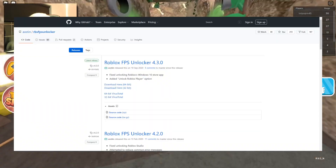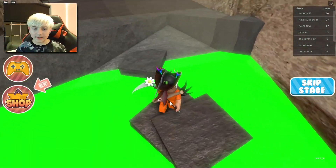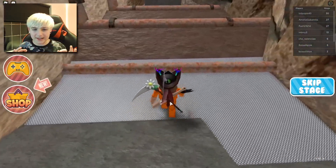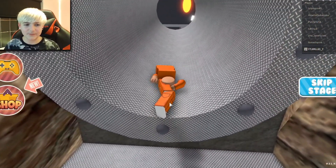I'll have a picture up on screen and a link in the description to the website where you can download the FPS unlocker. Basically, you just need to get an FPS unlocker and what this does is something in your game files where it uncaps your FPS and it makes it so you can have basically infinite FPS.